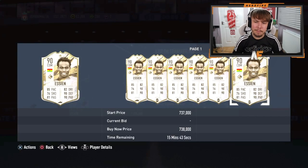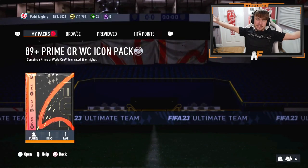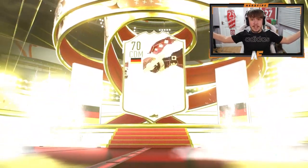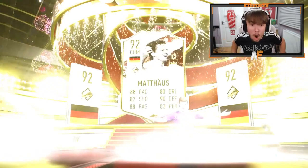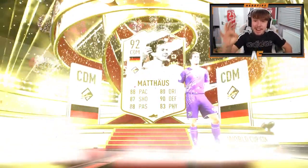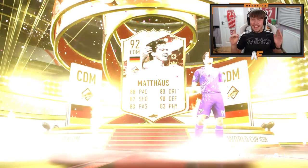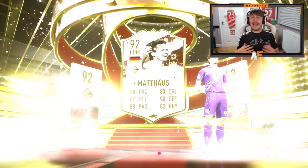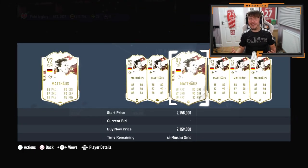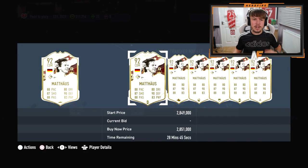Clips is in the house with more 89 plus prime or World Cup icon packs. The last one was Essien so that was a dub - can we see another? We've seen some big pulls with Caca and Essien. Wait - who's this? Oh, that is a massive dub! 92 World Cup Matthias - huge W, absolute huge W. Those stats are ridiculous, an out-and-out insane midfielder. Two million coins - that is absolutely sick!